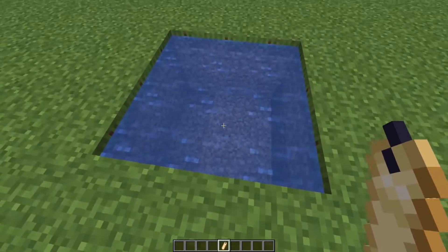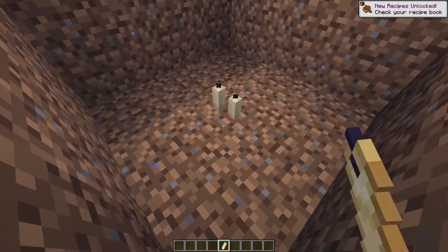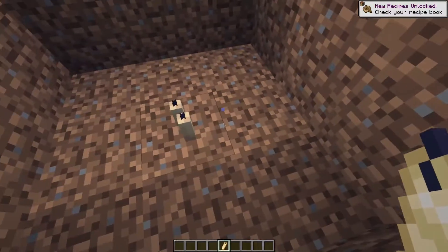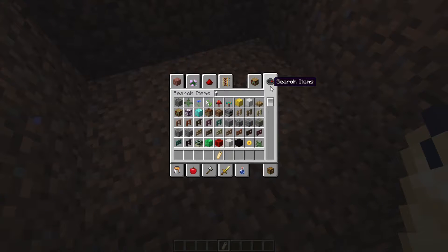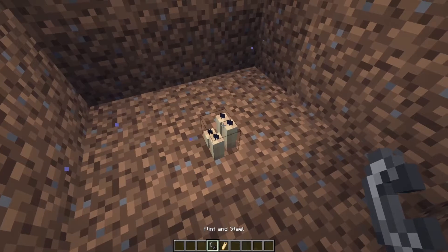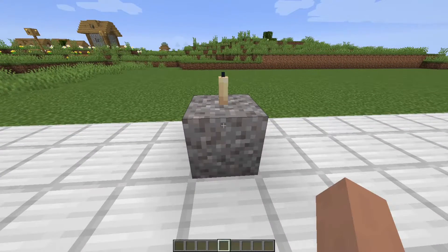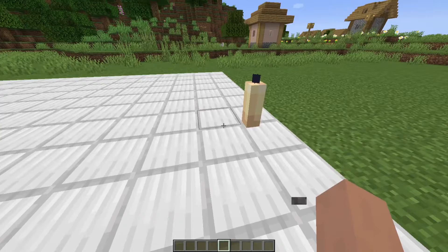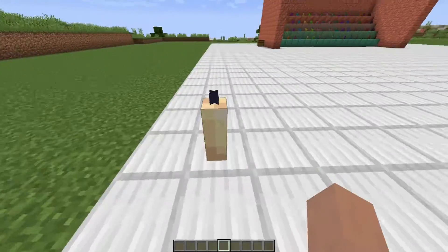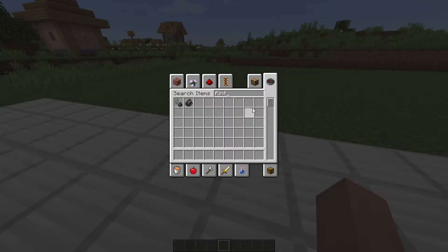Something else interesting about them is you can water-log them. I don't know why you would want to — probably just for decoration — because you can put them down in water, but of course you can't light them on fire. Oddly enough, they can float. This could probably be pretty useful for some builds, and you can even light them on fire and they float.